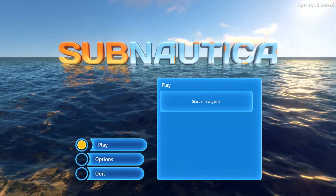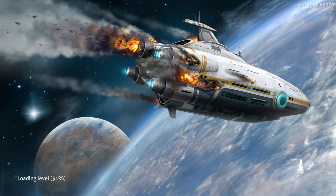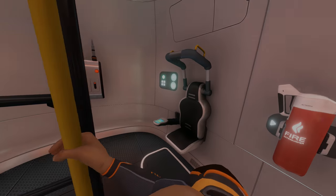Without any further ado, let's just jump right in and play. Well, I guess that's our spaceship that we're currently riding in — I guess it's going to crash land on this planet. Our failure imminent — all personnel, abandon ship. Oh no.